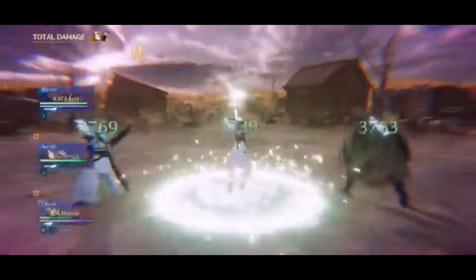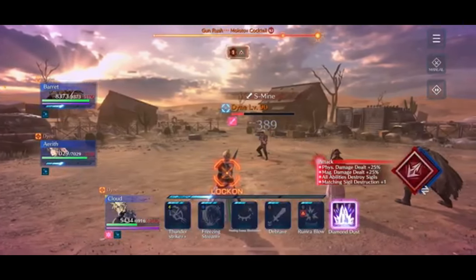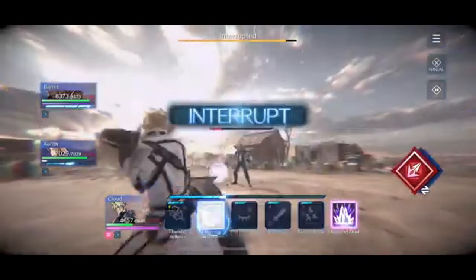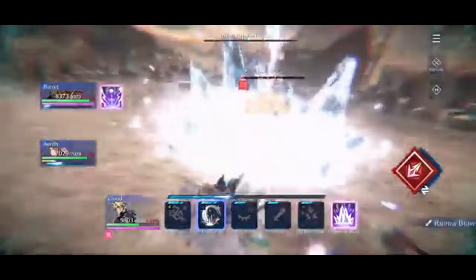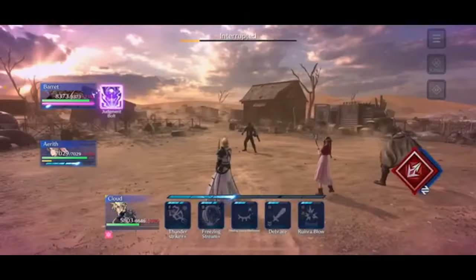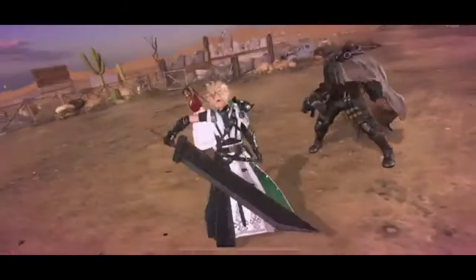You can use Barrett's Agitation during Dine's sigil break phase to reduce incoming damage, making it much easier to survive. Once he's broken, go straight into damage and wrap up the fight with both summons. Dine goes down, and we take the dungeon clear.